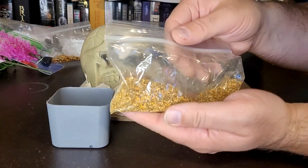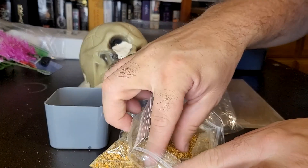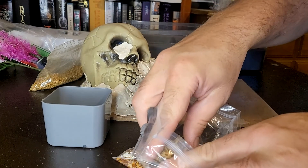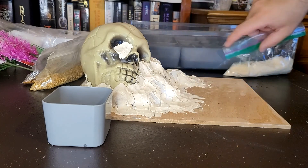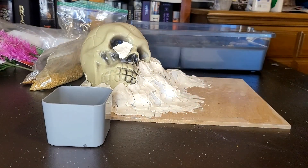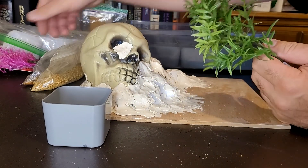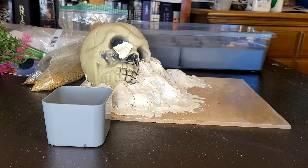I also have my secret weapons for greenery. If I wanted it to be kind of more fluffy, I have sawdust — you can use sawdust. Other things you can use for your terrain, you can pick this up at any store that sells aquatics. I got these plants, which I don't think I'm going to use, and then I got these. Let's get on to this build though.